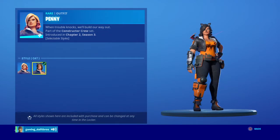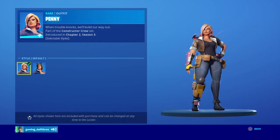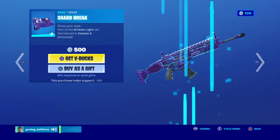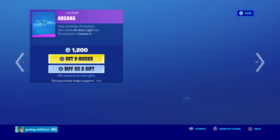Pennies has two styles — the Halloween one is a cat, and the fall one is the normal one — with 1200 V-Bucks, no back bling. Astral Axis here.